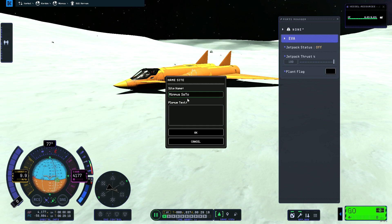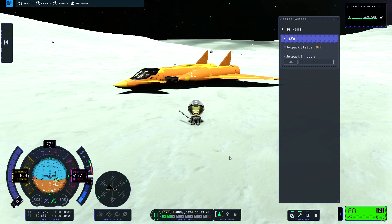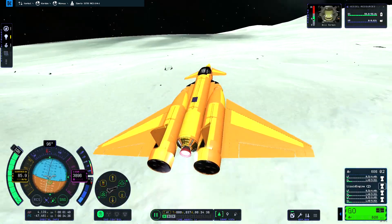Bill plants a flag and expresses some concern about the game. Launching from Mimus is quite smooth and safe. However, the maneuver node bugged out after I reached low Mimus orbit.